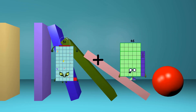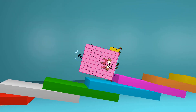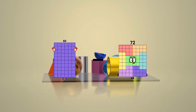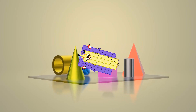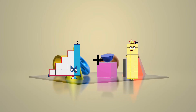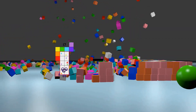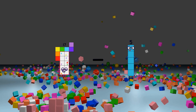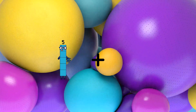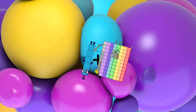51 plus 83 equals 134, minus 30 equals 15, plus 53 equals 83, minus 83 equals 32, plus 79 equals 84.